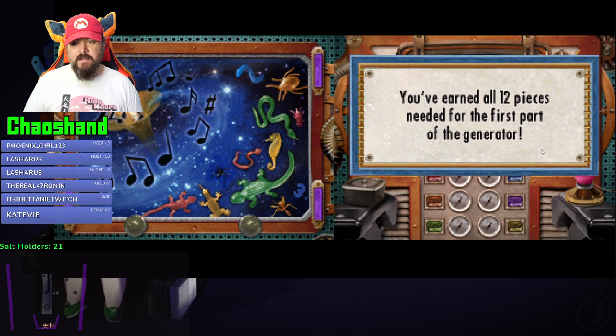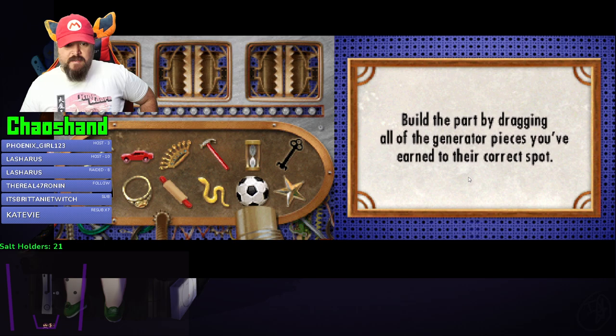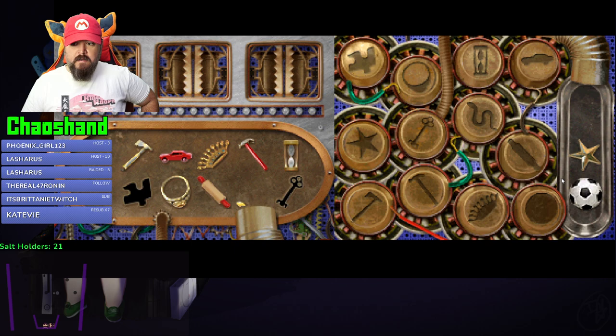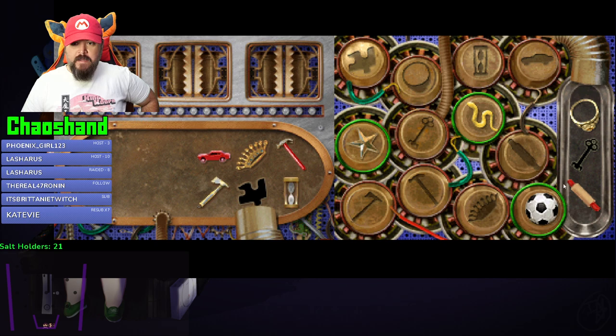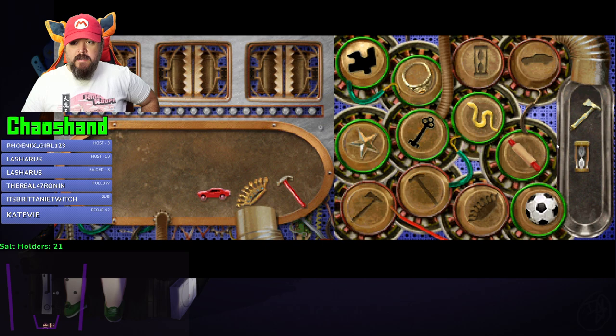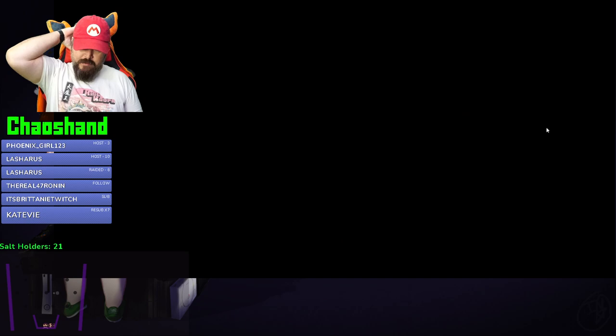You've earned all 12 pieces needed for the first part of the generator - how many parts are in this generator? Touch here to start building. Build the part by dragging all of the generator pieces to their correct spot. Ball, stir, snake, hot dog, rolling pin, key, ring, puzzle piece, hourglass, axe, brown hammer, car, butterfly - yay, we did it!